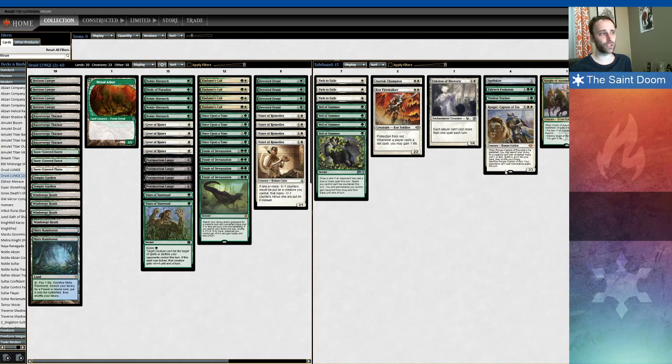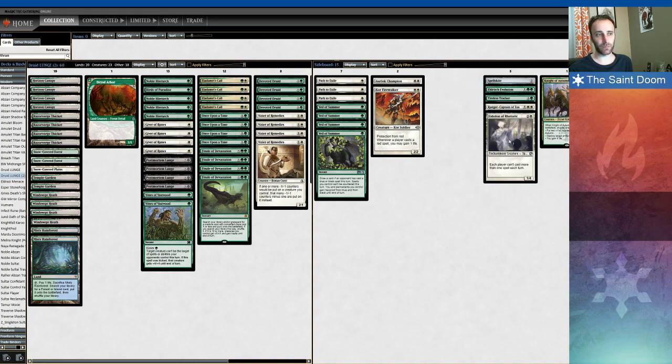I have a sideboard Ranger-Captain of Eos. When do you want Ranger-Captain? Any grindy matchup Ranger-Captain is really good. Also, Ranger-Captain against Ad Nauseam, against Storm — any matchup where you want to control when your opponent can and cannot cast non-creature spells. Eidolon of Rhetoric is there, again, for Ad Nauseam and Storm. You can also bring it in against Mono Red Prowess, though I don't think it's particularly great there. It's really just there strictly for the spell-based combo decks.